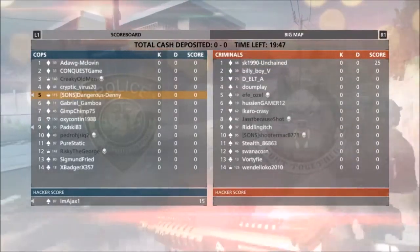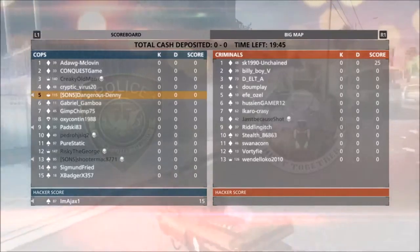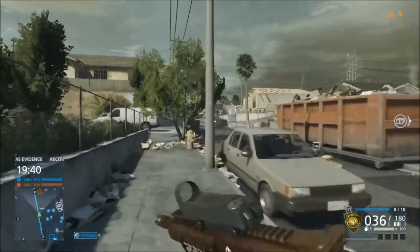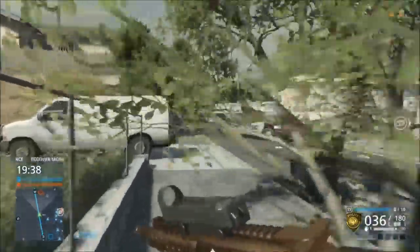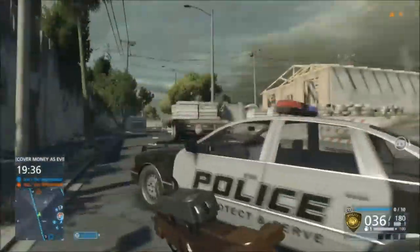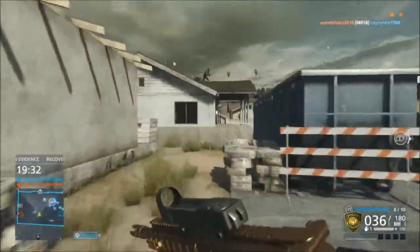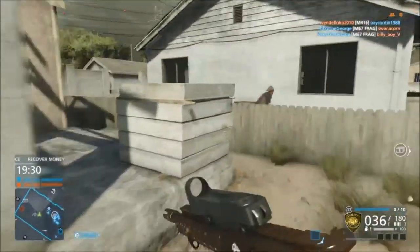Squad Heist came out as a new game mode — haven't played it yet but it looks pretty interesting. There are four new maps: the Docks, Breakpoint, Museum, and Precinct 7. Only premium members can play those right now, but on September 30th everyone else will be able to as well.